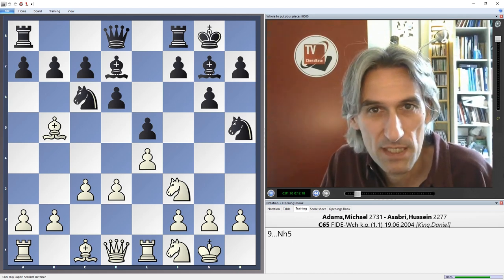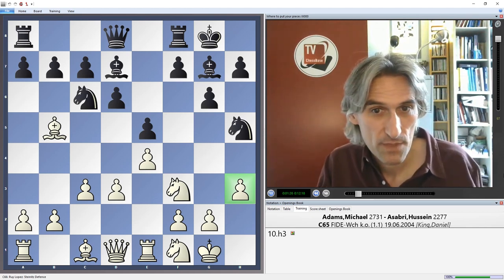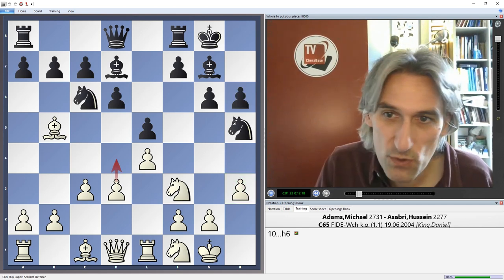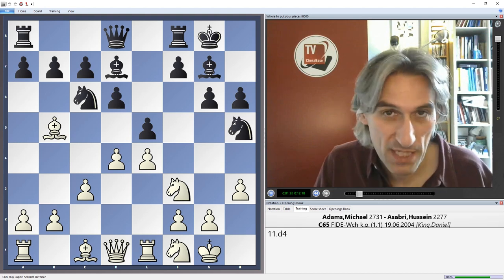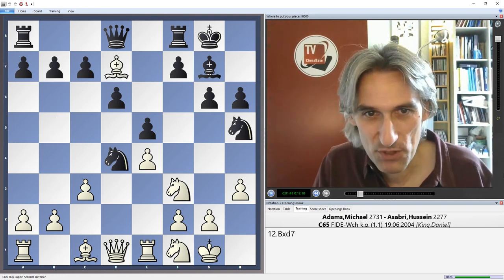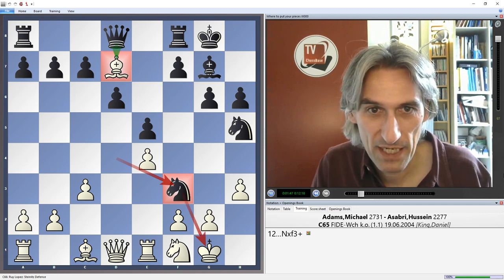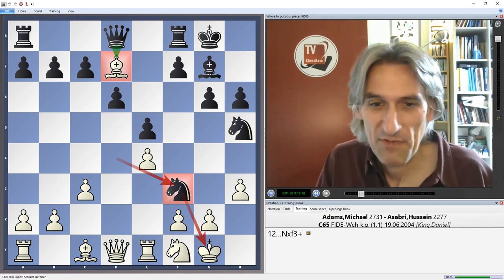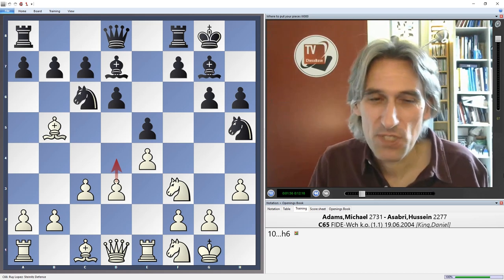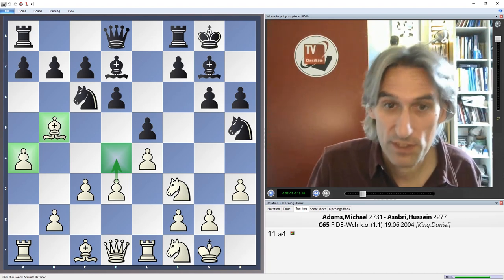In 1996, Adams played a game against Dautov, and there he did something different: h3, h6 from black. Now white would quite like to play d4 here, but there's a tactical problem — black can take on d4, and after bishop takes bishop there's an in-between check, then you take back and black has won a pawn. I once fell into that in a blitz game — you live and learn. So Adams played a4, protecting the bishop.